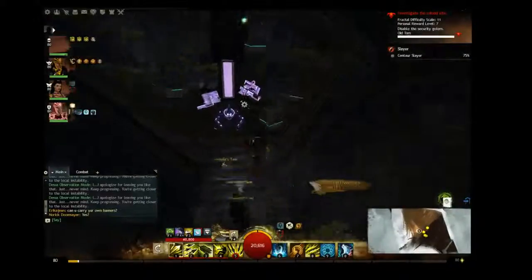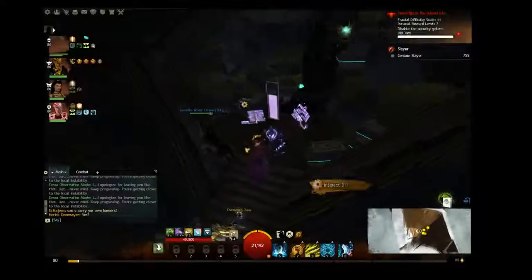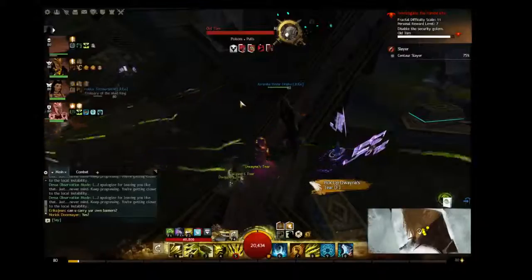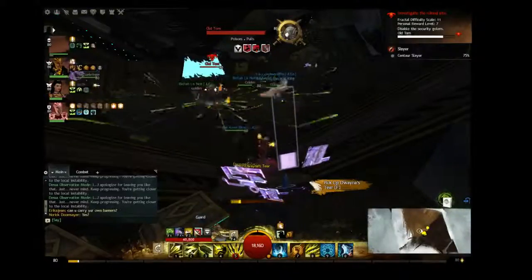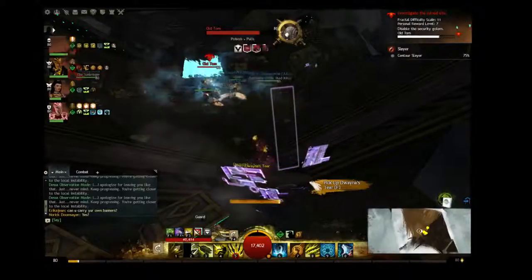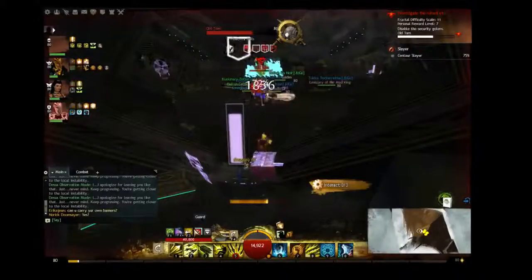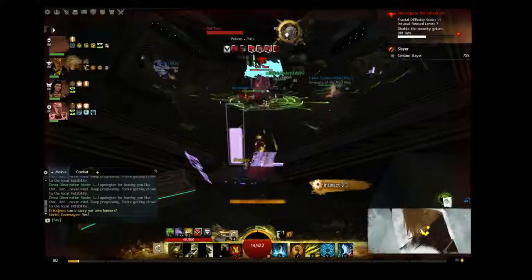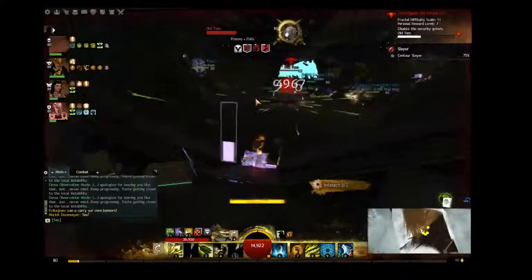I'll just stay on the box. Fans on. 50%. 25%, be ready to charge. Ready. Charge. He pulled me, sorry. Fans on. It didn't go the first time I pressed F. 50%. See how easy it is with you just calling it out.